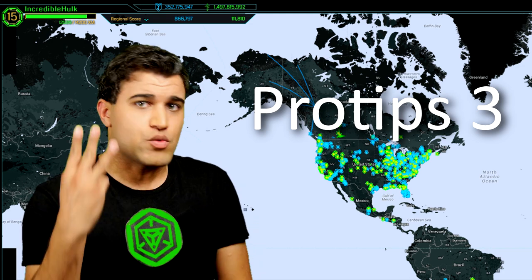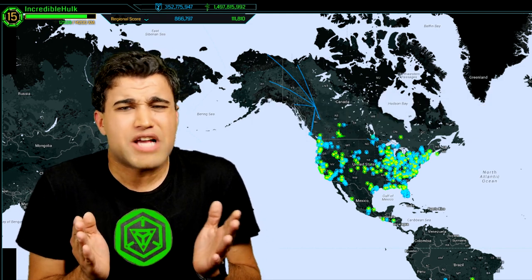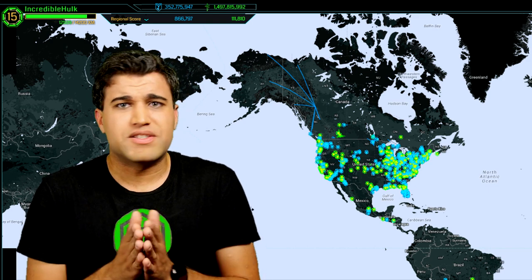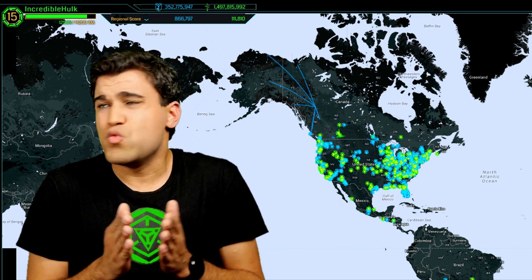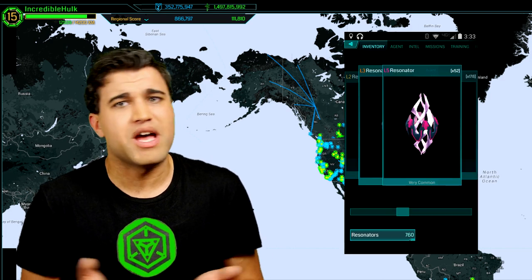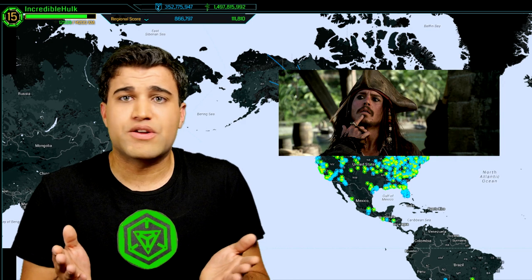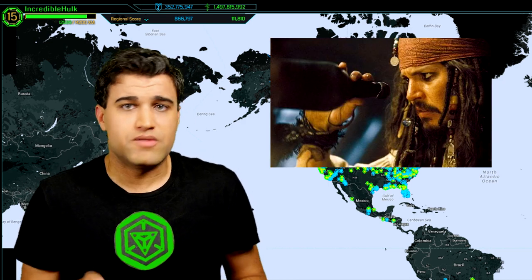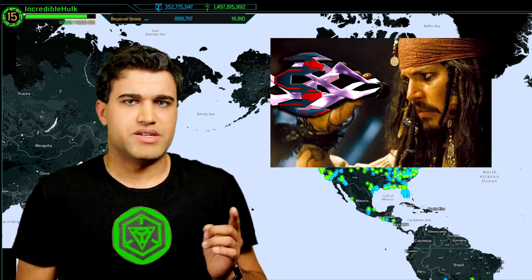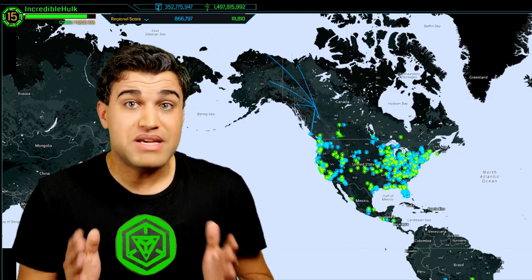Let's go ahead and move on to Pro Tips 3. Pro Tip Number 1 is about a problem we higher level agents constantly run into — we're low on level 4 resonators. We just can't find them in our inventory. It's like we're Johnny Depp in Pirates of the Caribbean and level 4 resonators are our rum, constantly going: why are the level 4 resonators always gone? But it doesn't have to be that way.